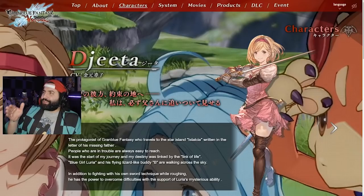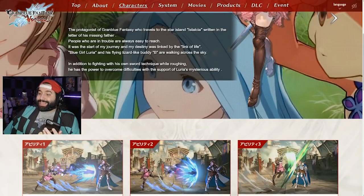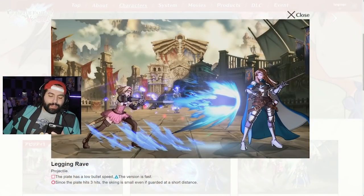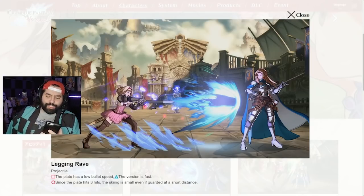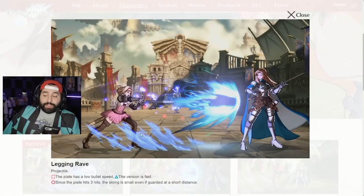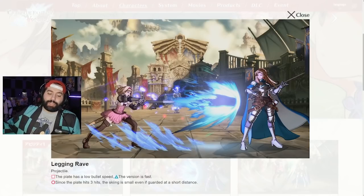Here we are on the Jita page with the moveset and translations pulled up. The first ability is her fireball, Regan Laeve, which is no stranger to us — Gran has it. She has pretty much Gran's entire toolkit except for a few differentiations. The light version travels slowly, the medium version travels faster, and the heavy version hits three times and is plus on block. Same exact thing as Gran's, so nothing new here.